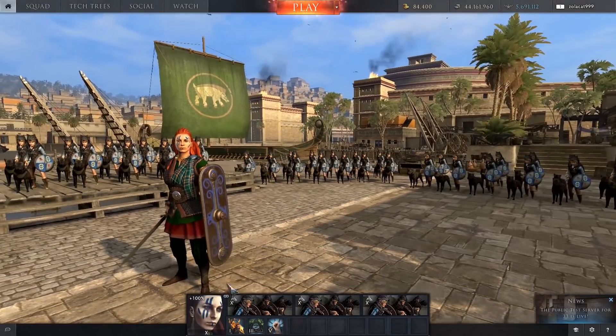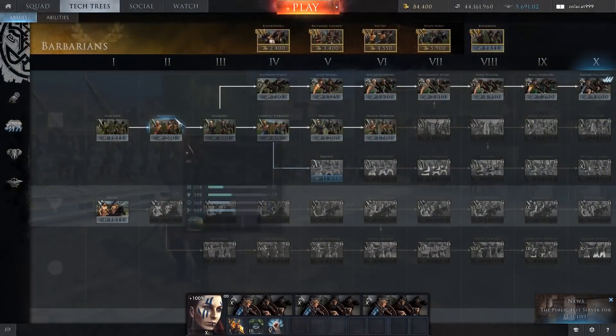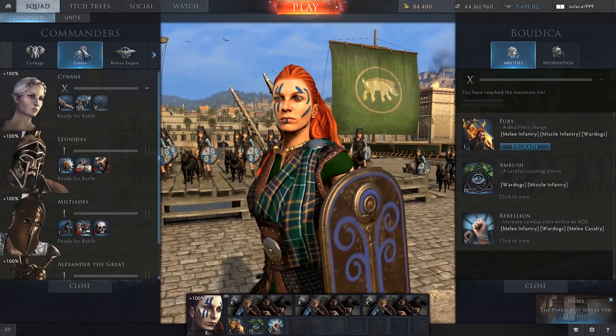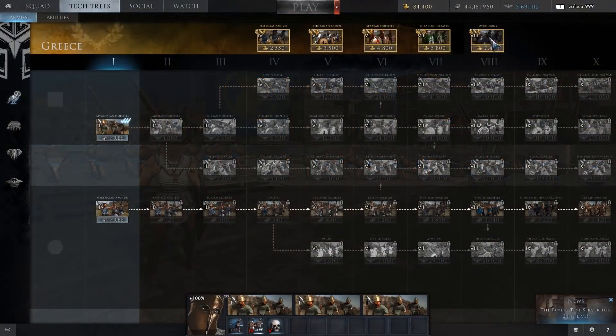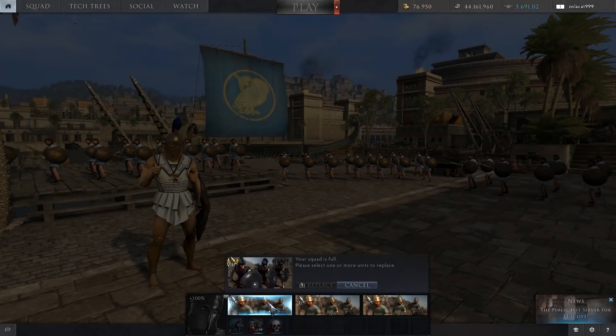Perhaps one of the more controversial changes is going to be the changes to premium units and commander level. Let's head over to the barbarians — you can see the tech tree interface has changed very slightly. Now premium units can be played by any commander, no matter what level, so long as you have that commander unlocked. For example, if I pick Miltiadis — obviously a tier 1 commander — in the current live game, going to play tier 8 Myrmidons would not work because Miltiadis would need to be a tier 8 commander to use tier 8 premium units.